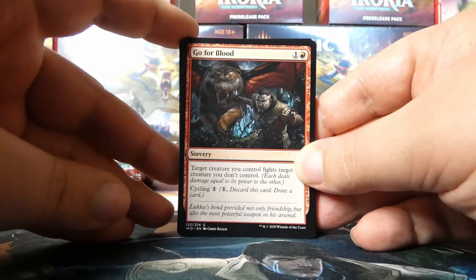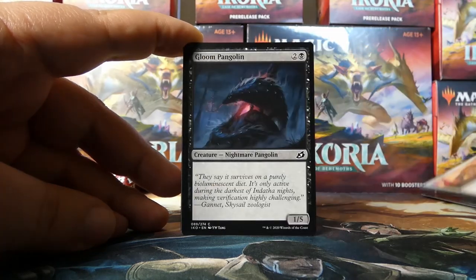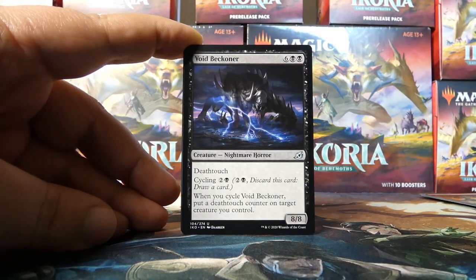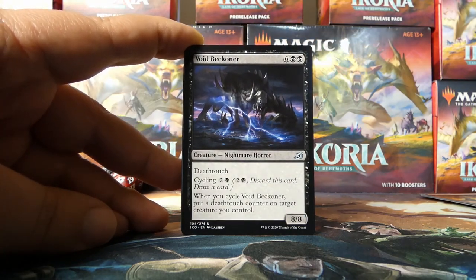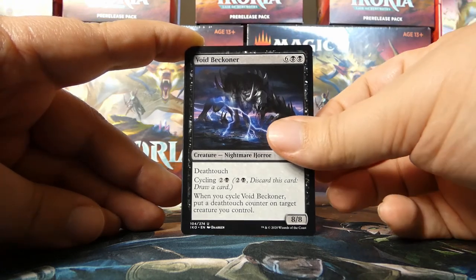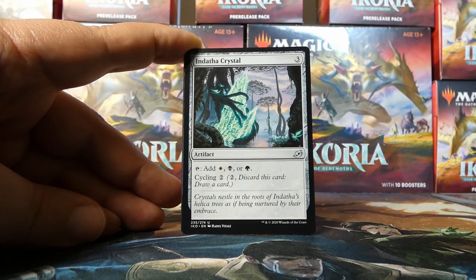Our first pack is the Vivien Reed pack. We have: Gopher Blood, Spontaneous Flight, Wingfold Terran, Bristling Boar, Unlikely Aid, Savai Sabertooth, Gloom Pangolin, Migratory Greathorn, Blazing Volley. Void Beckoner is the first uncommon — it's cool to see this original art since on MTG Arena we got the Godzilla version very early on. We also have Mystic Subdual and an Indatha Crystal, which could help us out in Abzan colors.